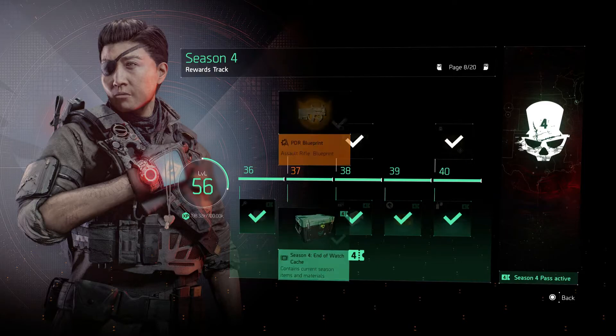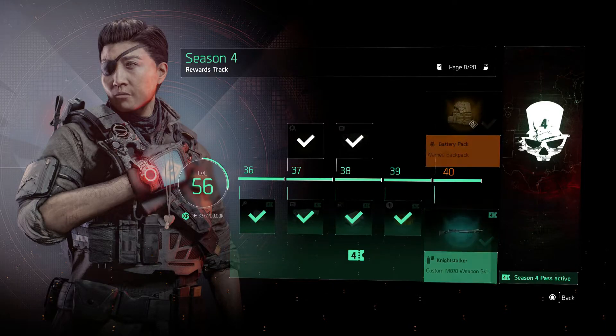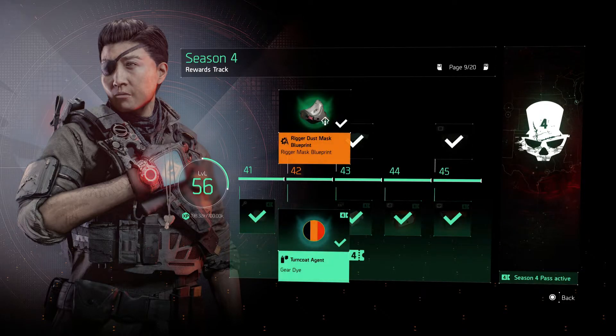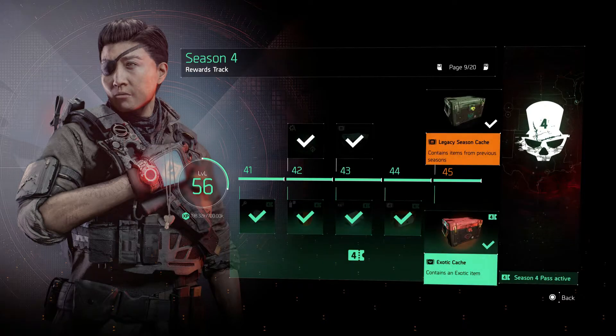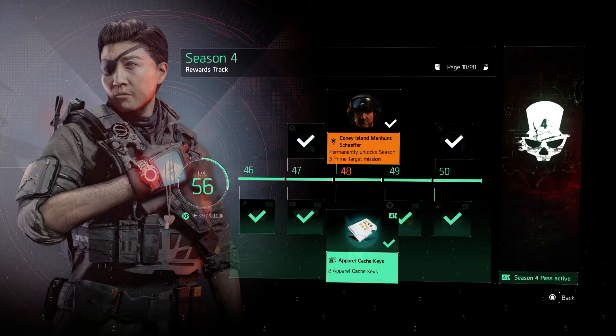There's a PDR blueprint at level 37 on the free track. At level 40, on the free reward track, you get the new Battery Pack named backpack from Empress. You also unlock the Coney Island manhunt target Shaffer — he unlocks at level 48 on the free rewards track.